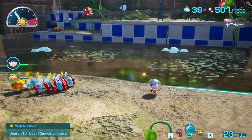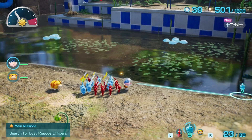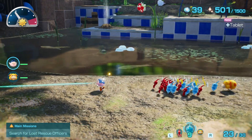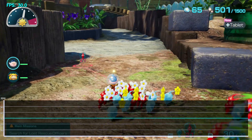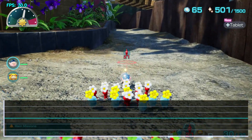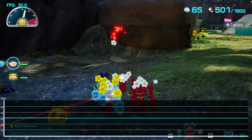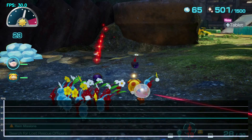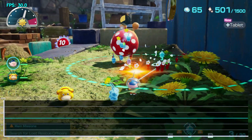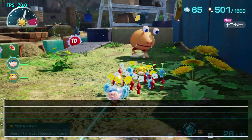All in all, it's a pretty impressive feature set, so what does this mean for performance? On the frame rate side of things, we're looking at a 30 frames per second target, which is no real surprise given the feature set we're dealing with. While we're only able to test a single area in this demo, I didn't pick up on any significant drops in my testing. No matter how many Pikmin I sent on the map to do different tasks, the game just cruised on effortlessly.